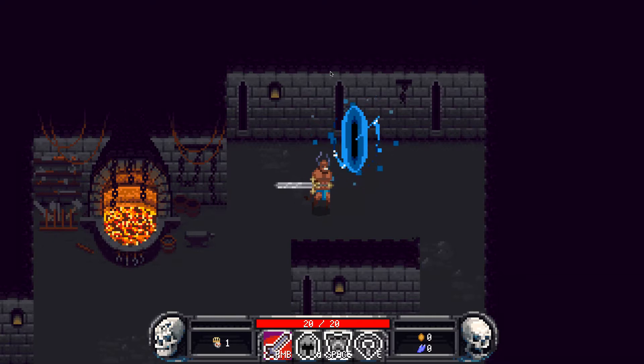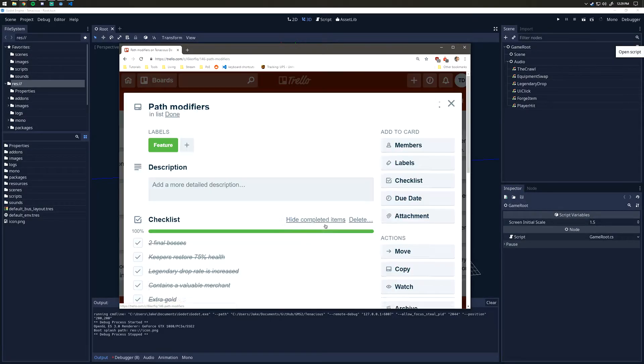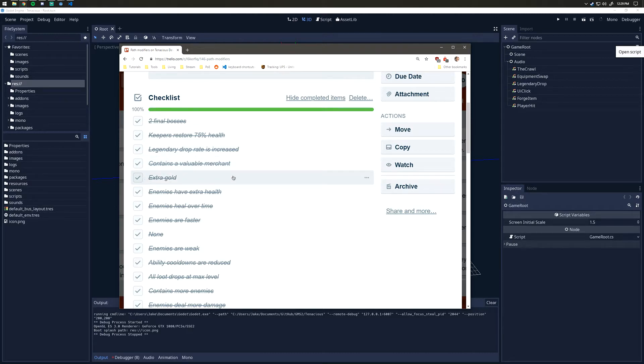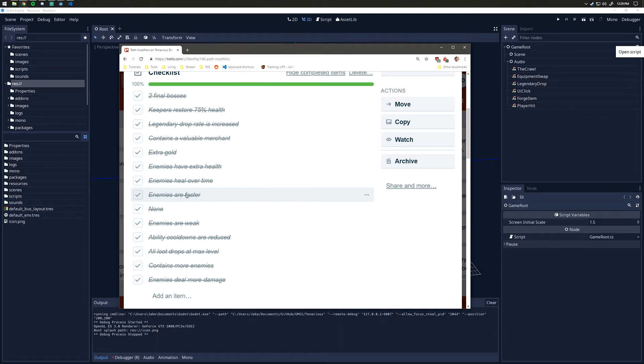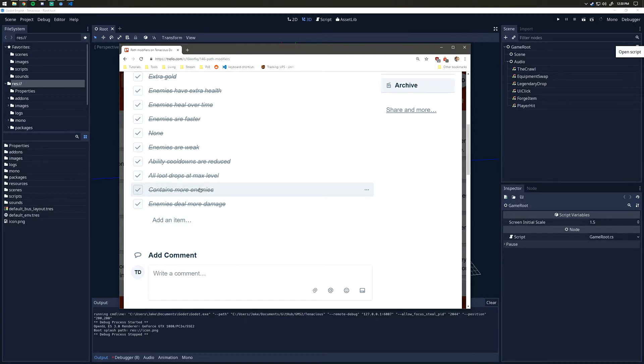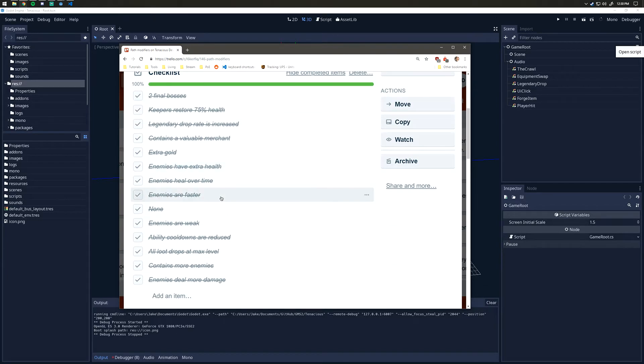Looking at the Trello board, the available path modifiers include: two final bosses at the end, keepers restore 75% of normal health, legendary drop rate increased, contains a valuable merchant, extra gold drops, enemies have extra health, enemies heal over time, enemies are faster, a 'none' modifier with nothing going on, enemies are weak meaning they're basically insta-kill, ability cooldowns are reduced, all loot drops at max level for that dungeon stage, more enemies spawn, and enemies deal more damage. This system is pretty expandable — it'll be easy to add more path modifiers as necessary.